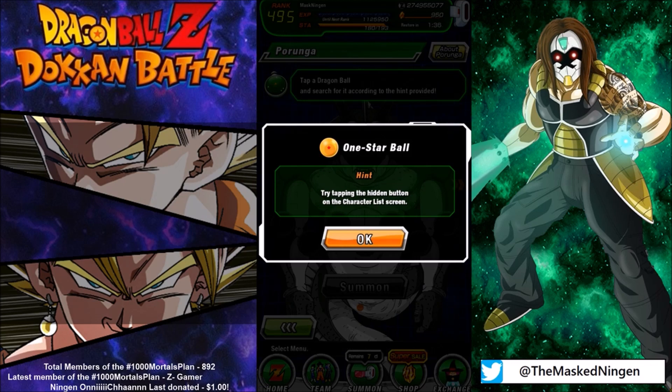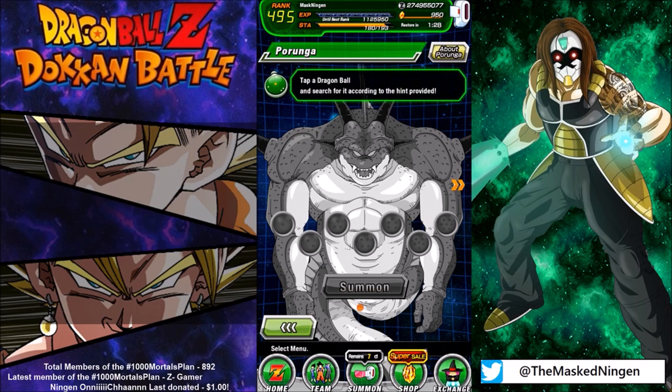So to get the one star ball for today, the hint is: try tapping the hidden button on the character list screen. This one is actually the same as it was on JP.